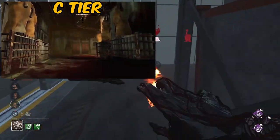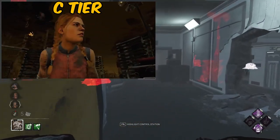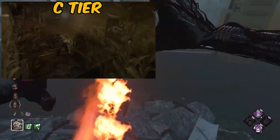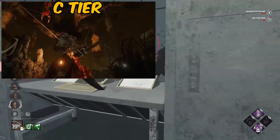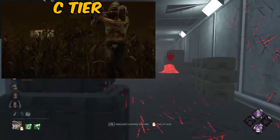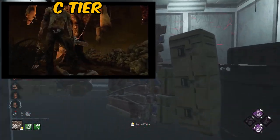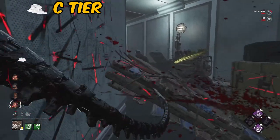Now we move on to Hillbilly. Hillbilly's killer trailer was also one of the oldest to exist. I think they did a much better job of showcasing the corn on the map on the original Coldwind back when it was a dark map. I like that they showcased his ability and the speed that he can go with his chainsaw by changing the tempo of the killer trailer — that was a very nice touch. It was very simple but very effective, so that's why I'm putting Billy above the Nurse.